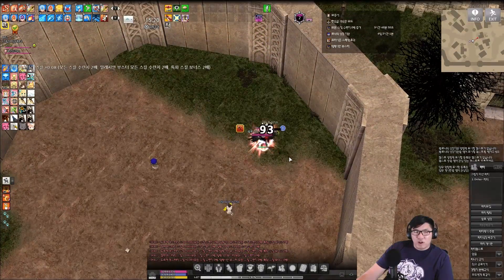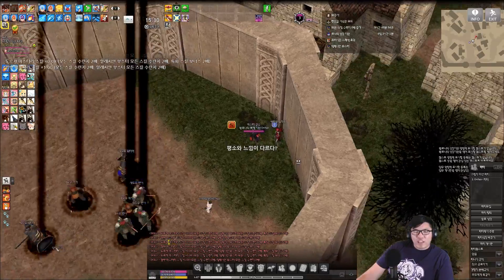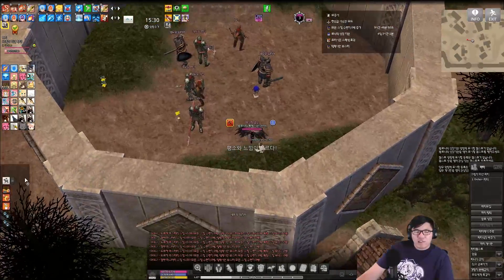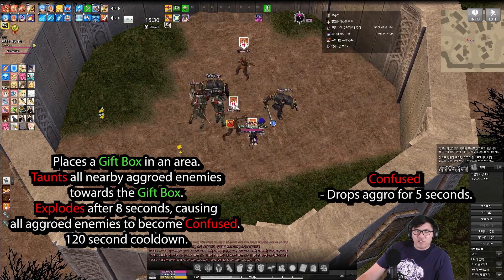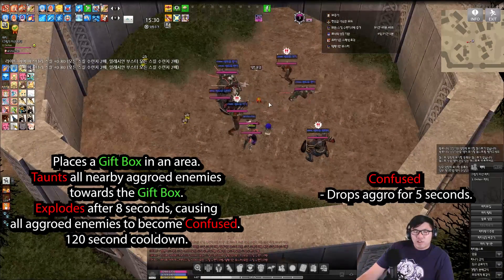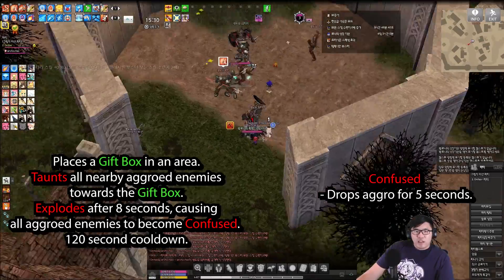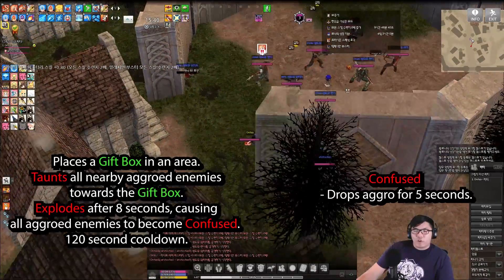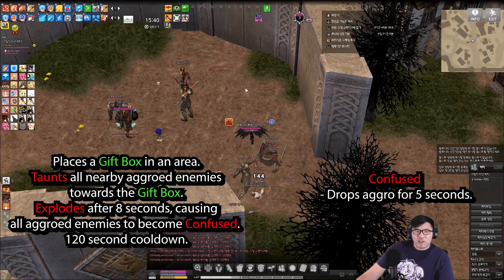It has a 90 second cooldown too, which isn't awful. Although the whale pets do have the healing effect ability which is very nice, the ability to not knock back stuff is probably way better. So this is the gift — as you can see, they start targeting the gift box, and then once the gift box explodes, they'll drop aggro. You can see right there — they drop aggro for about 5 seconds.